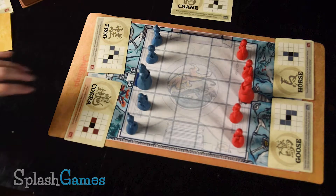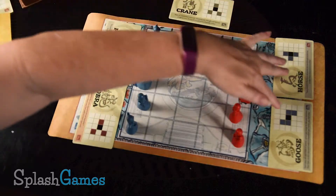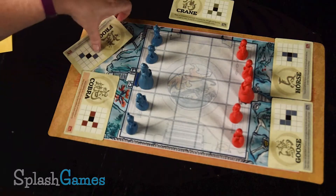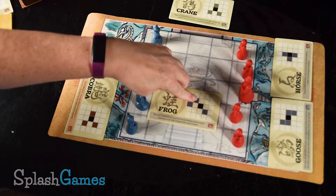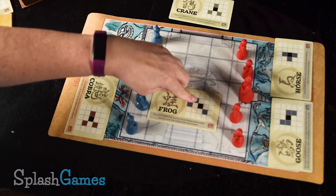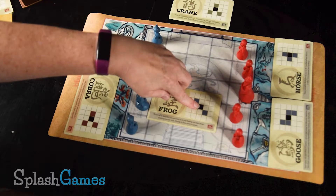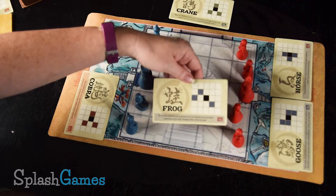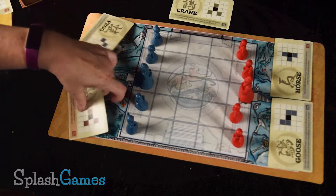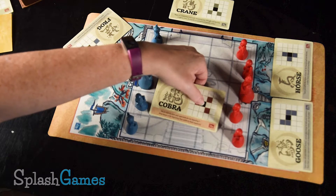The game rules are very simple. In each game we have five cards — two here, one on the side, and one on this side. I can move any of my people using the black space on the card in that direction. So I can go diagonal to the left, or two spaces to the left with one of my characters, or back diagonally to the right. Or I can use my Cobra card, which lets me move to the left, to the right, or to the back.